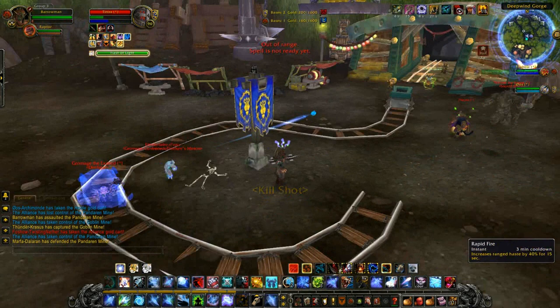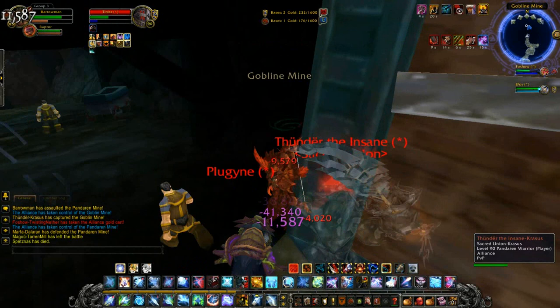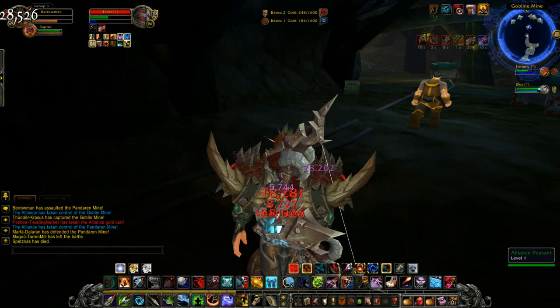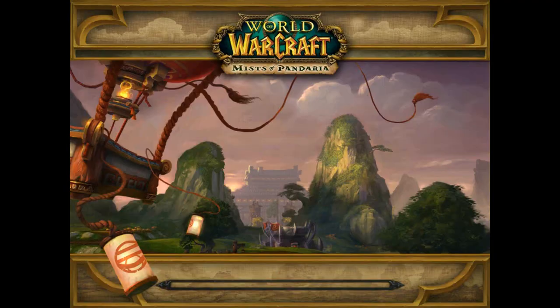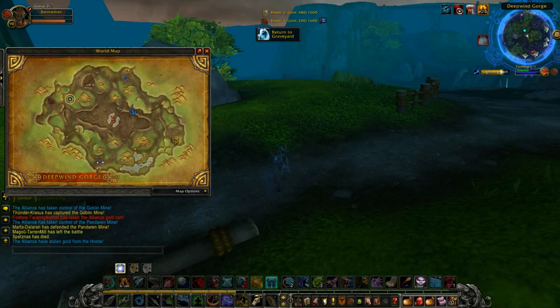What you need to do is get the opposite faction to kill you right on the edge of the mine. Or alternatively, if the opposite faction isn't around and you control the mine, you can just go to Help and then Unstuck to teleport to the graveyard. That will get you into ghost form. When you're in ghost form, don't resurrect — run back to the Goblin Mine.